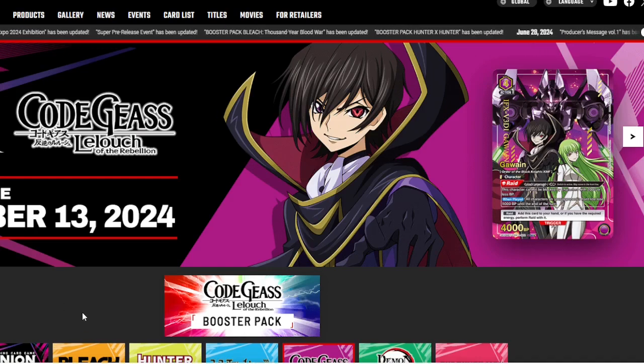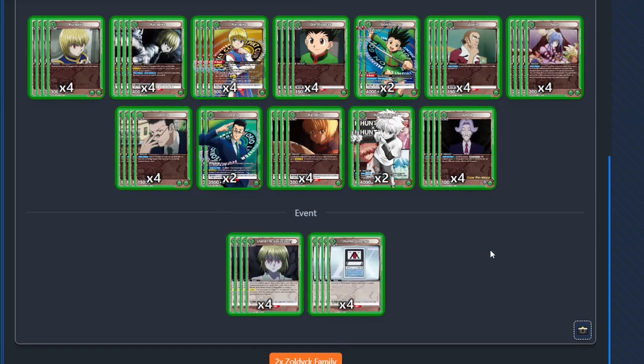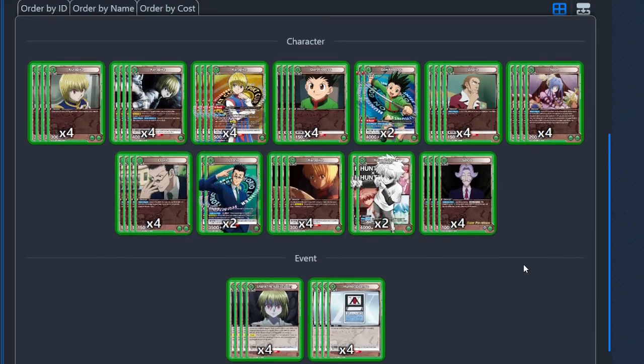Let's start with the green Hunter x Hunter deck. This deck is absolutely strong — it's probably the meta shaker, meta maker, the meta destroyer really. This deck has so much removal, so much power. It's able to pull off the seven-cost Corapica, which requires an insane amount of energy, very easily and really consistently. We're going to show you a template for a nice build.